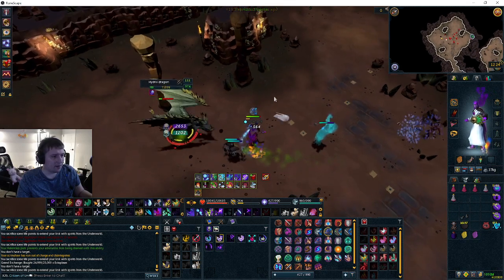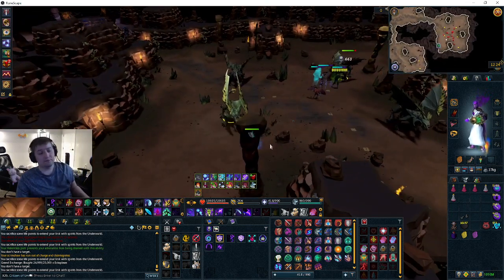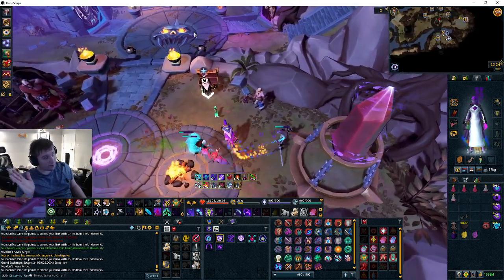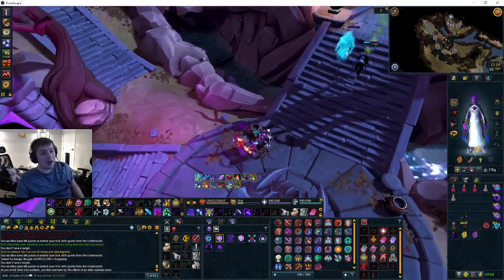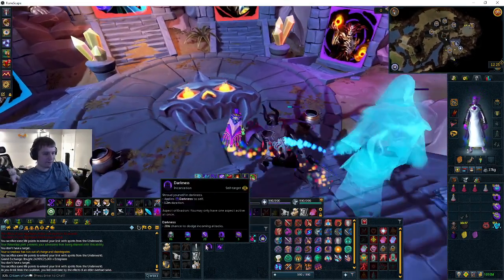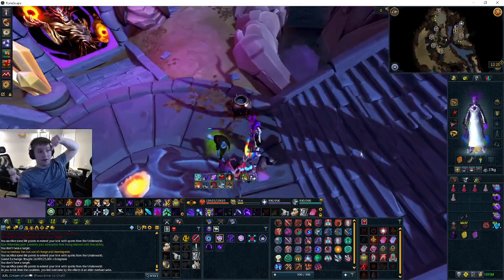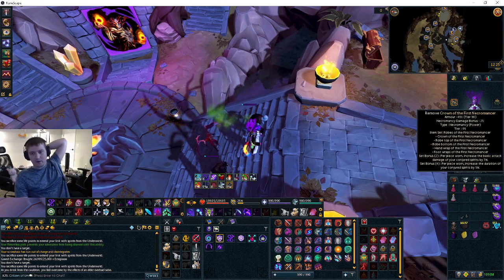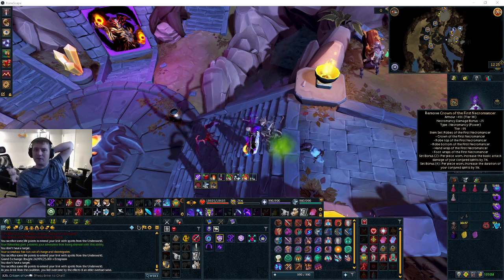Even when hit by the special, just Sap and Volley again and you're fine. It's a pretty relaxing method overall. Note: the Scrimshaw of Sacrifice won't work if you're in a group, so make sure you're not. They've confirmed they will nerf Necromancy — it's mostly the ghost that's overpowered. I understand why, but I hope they keep the uniqueness and accessibility of the skill intact.